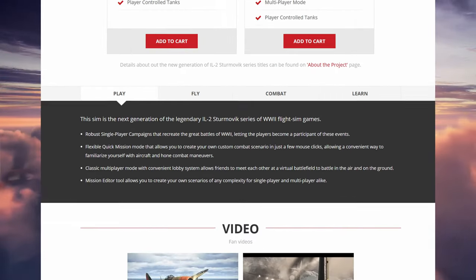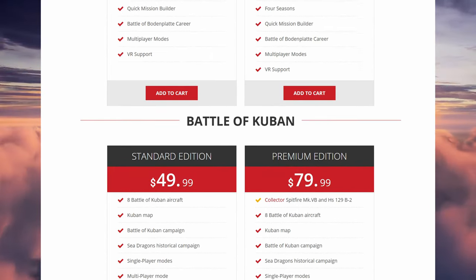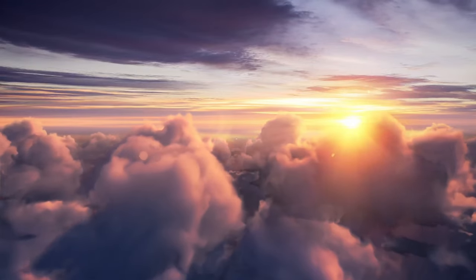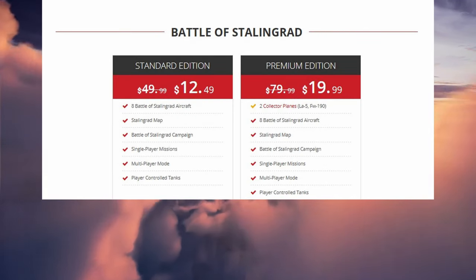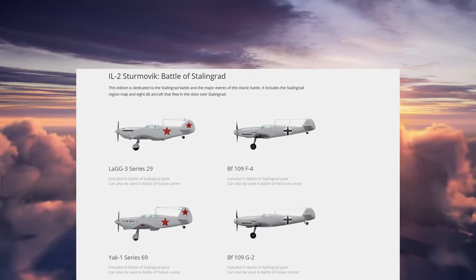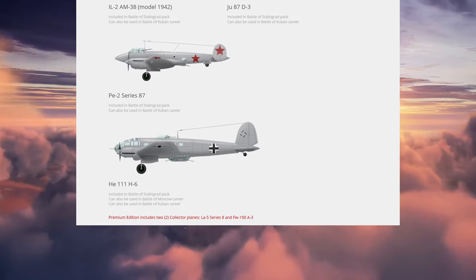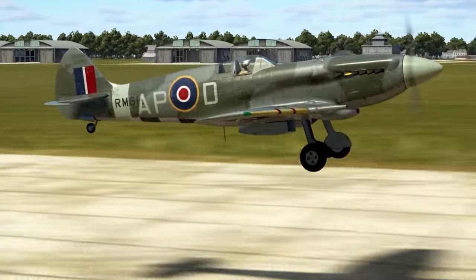The IL-2 series consists of several installations: Battle of Stalingrad, Battle of Moscow, Battle of Kuban, Battle of Bodenplatte, and Battle of Normandy. See which planes and scenarios you like the most and buy the corresponding package. The earlier parts of the series are on sale quite often for about 10–15 euros. Battle of Stalingrad is still a good place to start — it has a well-rounded selection of planes you can fly throughout the early, middle, and late stages of the war. Premium planes are included in the premium packages but most are also sold separately.